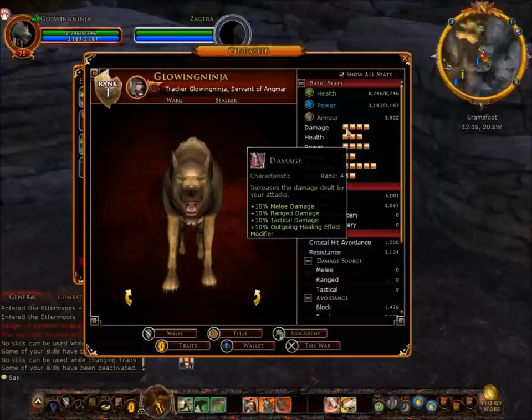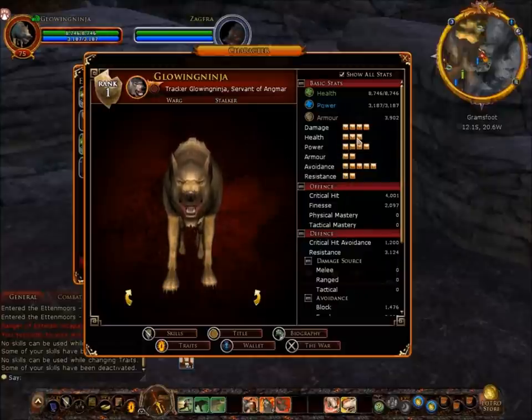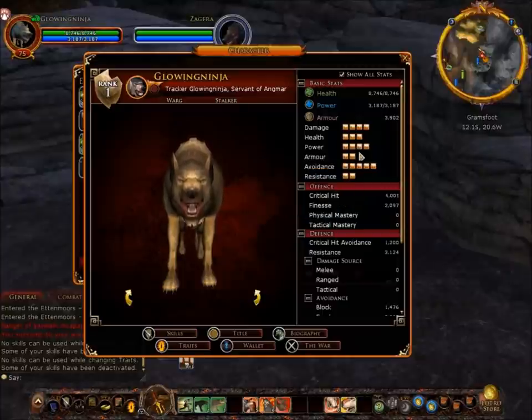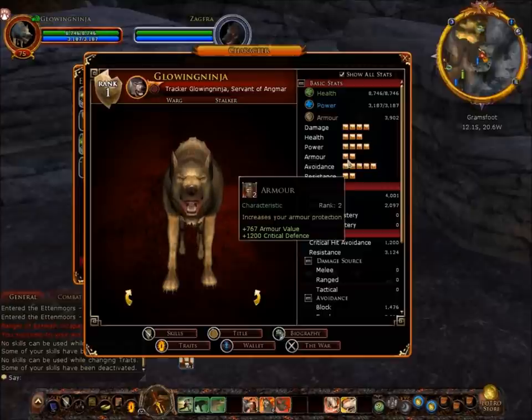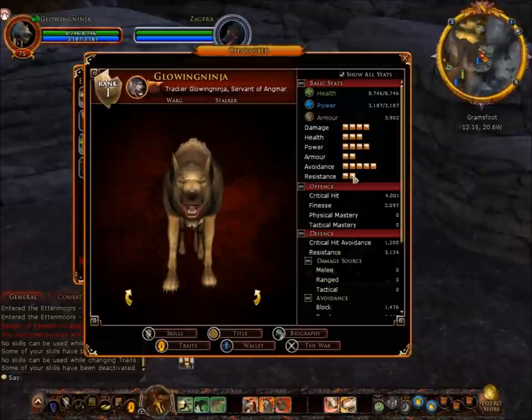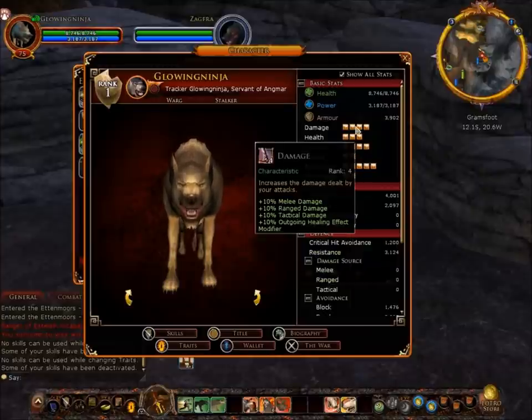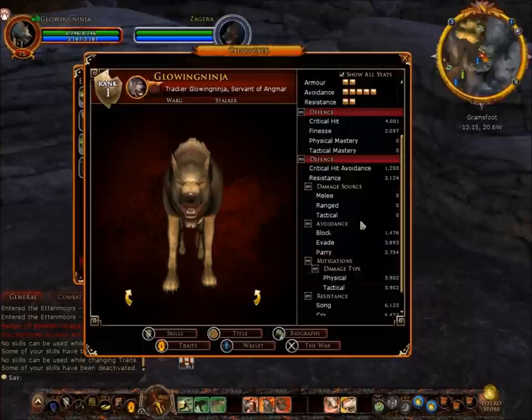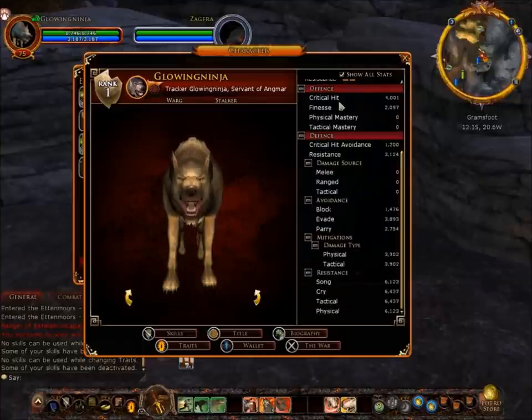His damage is pretty good, his health is all right considering it's a Warg. Power is pretty good. Armor — no, that's not great. Avoidance is, I think, the best of all of them. Resistance could be better. He also has self-buffs which I'll go to in a minute, and here are his other traits if you want to check them out.